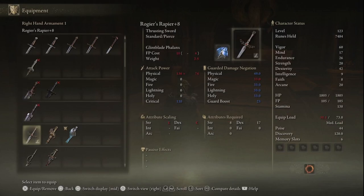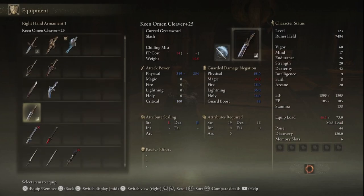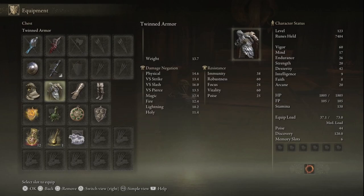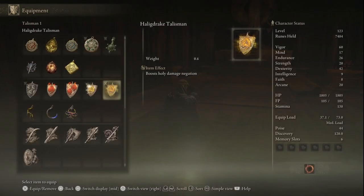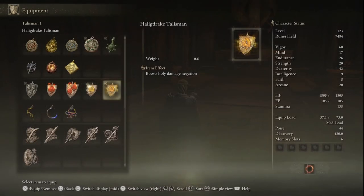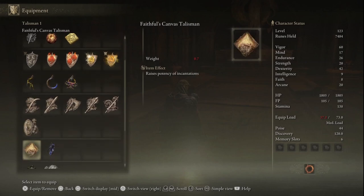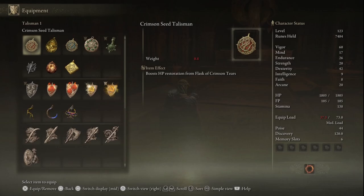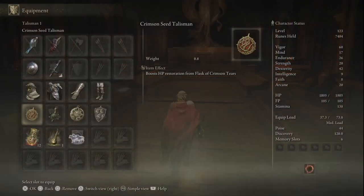I'm using the Frozen Needle, but I also have a Keen Omen Cleaver, the Reduvia, a Keen Misericord which is not upgraded at all, and of course the Reliable Buckler. I have some bad Talismans - Stamina Recovery Speed, maximum Stamina. Let me just figure something out. I don't know if I have anything particularly good, so let's just go for the Crimson Sea Talisman.